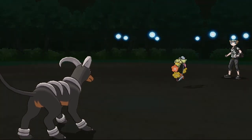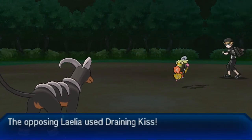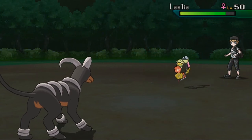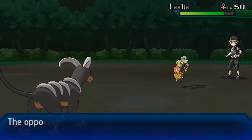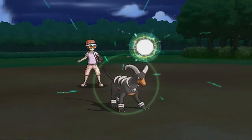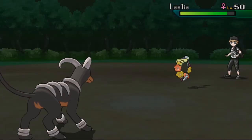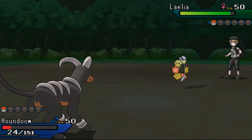He uses Calm Mind and I have nothing to do against this Pokémon — I'm just waiting for my death. Draining Kiss isn't going to KO this turn. Dark Pulse causes a critical hit and a flinch but it's still not enough to KO. He keeps using Draining Kiss and after one more use he gets to KO my Houndoom.